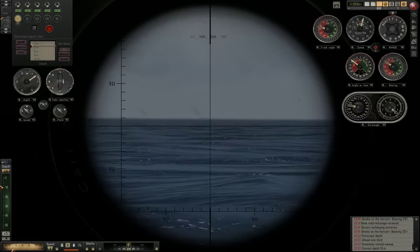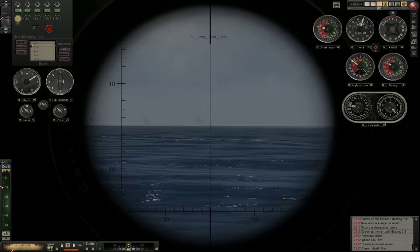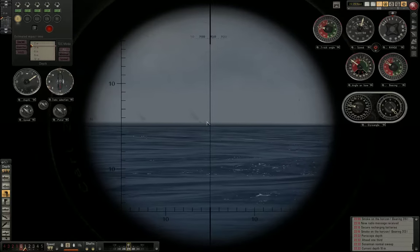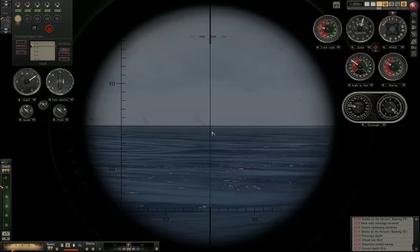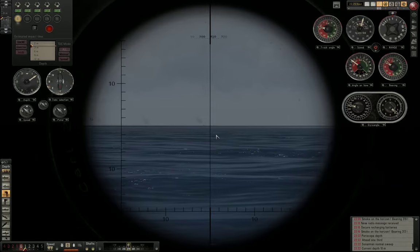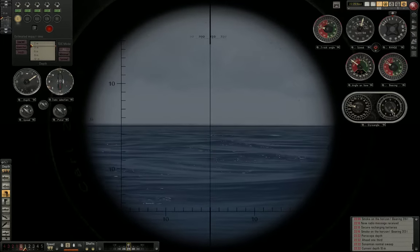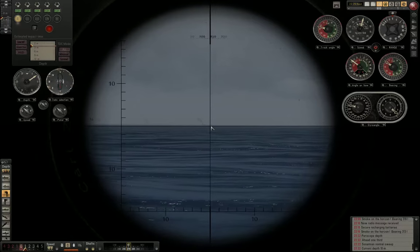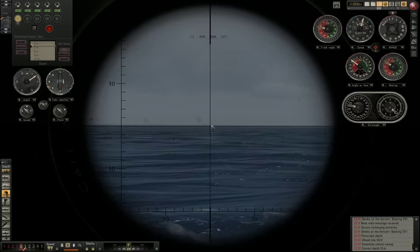We start by placing our crosshair on one distinct feature of our target. I am choosing the little mast on the bridge — and I am placing my crosshair now directly over it. Now I observe if the target is staying on a constant bearing, or if the bearing to target is changing because the target is moving through my crosshair. Right now I see the mast is starting to appear on the right side of my crosshair, so the target is gaining on me.